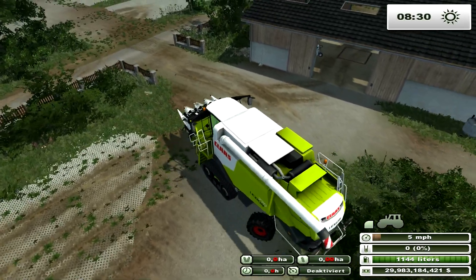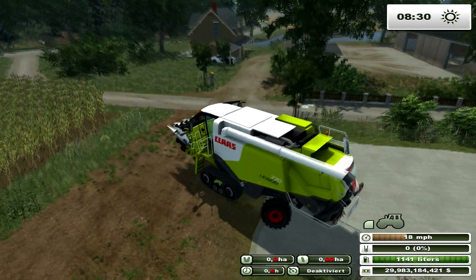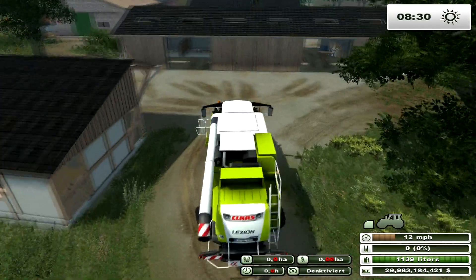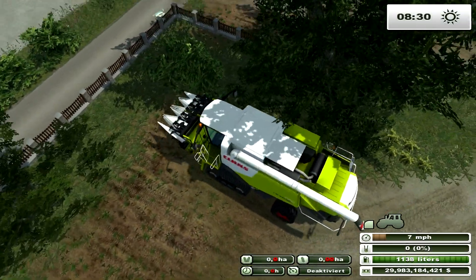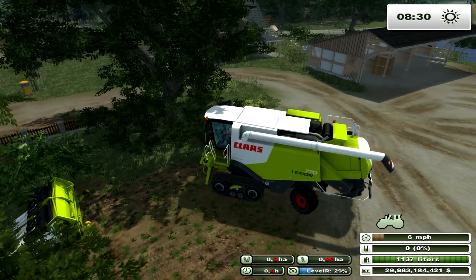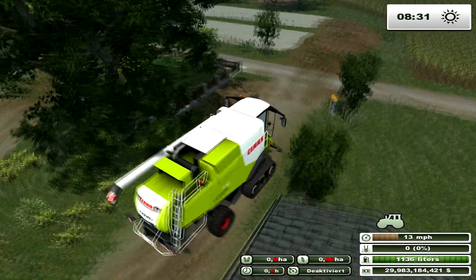That one there — the spin — is a farmyard cleaning thing. I don't know how it works or what it does. There is a PDF instruction booklet with this map but it's all in German, which kind of pisses me off. If they'd taken the time to translate it, that would have been nice. I have to live and learn and find stuff out for myself.